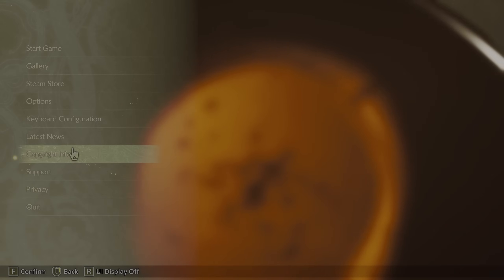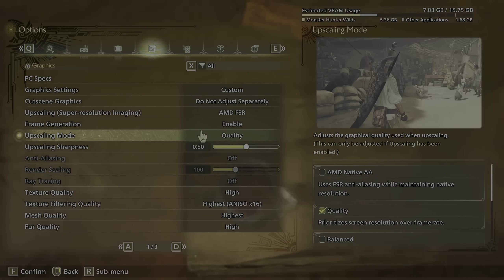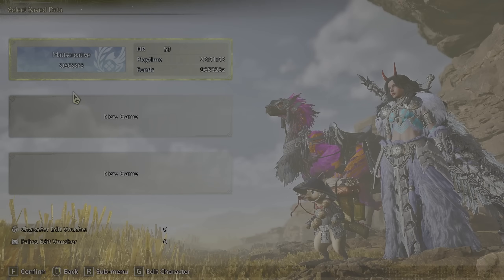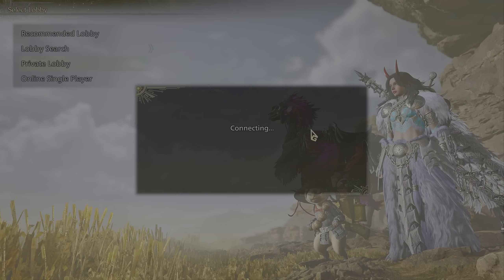HDR is enabled again, that's why the colors are all washed out in the recording. But if we go into Options and in here, you'll notice it says FSR4. How cool is that? Everything in game is going to look super washed out because of HDR, but not for me.